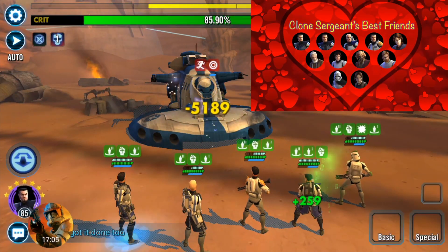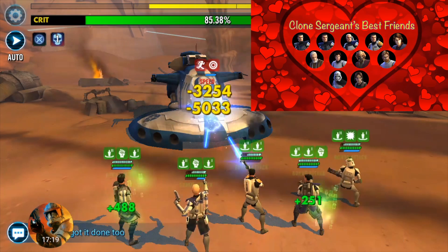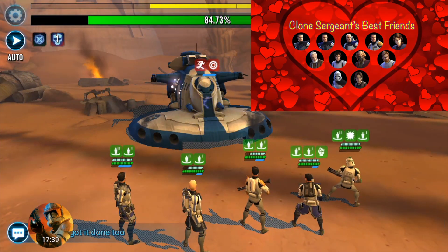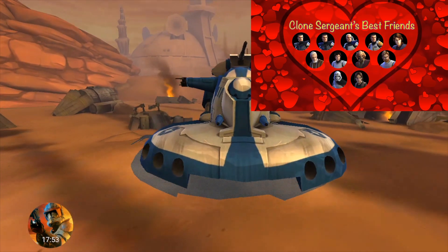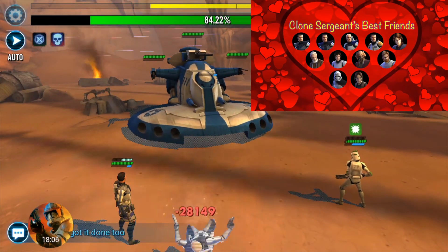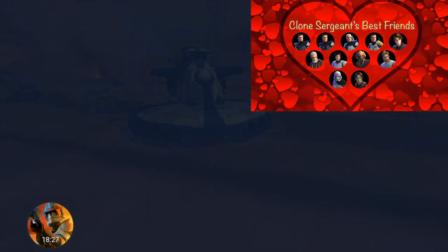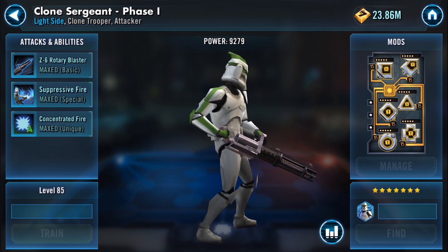For best friends, all of the clones are fantastic with him — more clones means more damage. General Kenobi is a great leader for clones, and Plo Koon is a decent option on paper, though not top priority. He also works great in lineups focused on turn meter removal. If you aren't running a full clone lineup, Captain Phasma is great to ensure he is always gaining the bonuses that rely on critical damage.